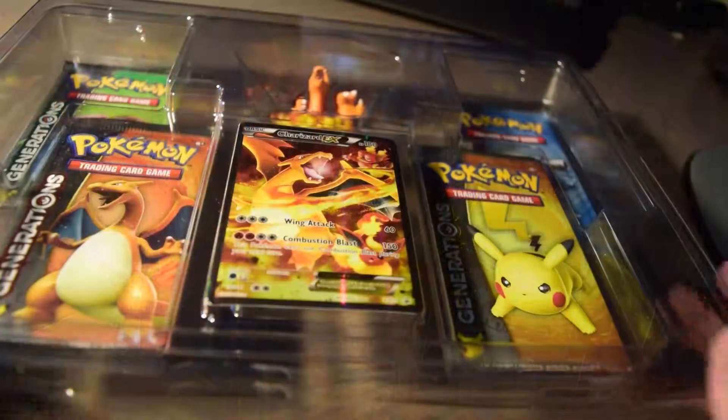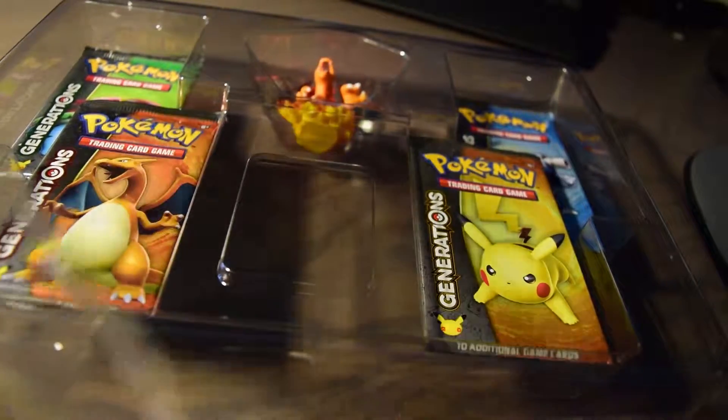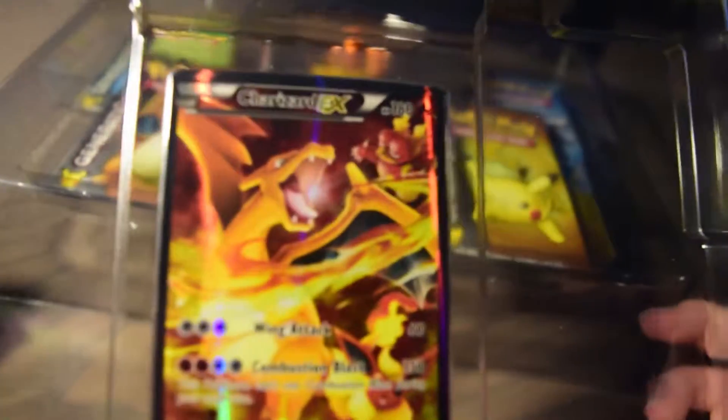Alright guys, I'm back with this extremely cool card. Let me pop this card out — apparently it wants to get stuck and I don't want to damage it. Come on Charizard, get out. Charizard seems to be stuck in here, which is kind of annoying. I don't think I can actually get it out — I'll get some tweezers and get it out later. Here's the card itself, let the camera focus on it.